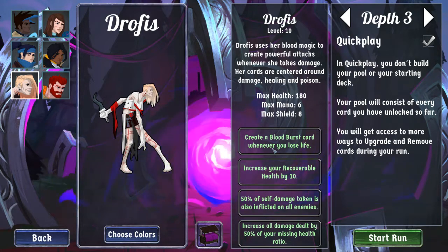Drophus is a Blood Mage. Her whole deal is that whenever she takes damage, she gets Blood Bursts. Blood Burst is a spell. Prior to the most recent update — the update that added Depth 3 — Blood Bursts only cost 1 mana and they did 6 damage. Now they cost 2 mana and they do 10 damage. This means each Blood Burst hits harder, but they're slightly less efficient overall.